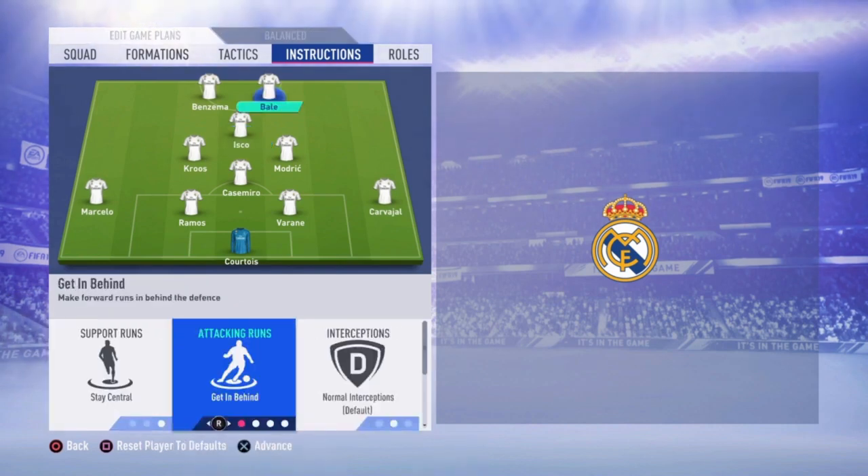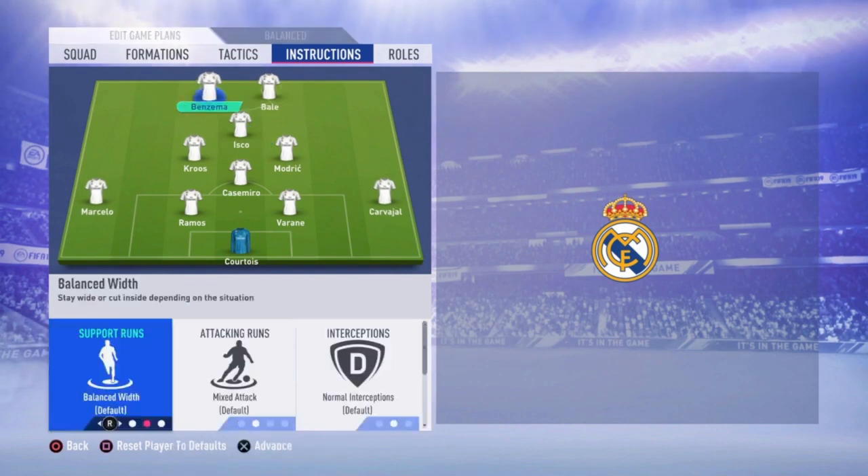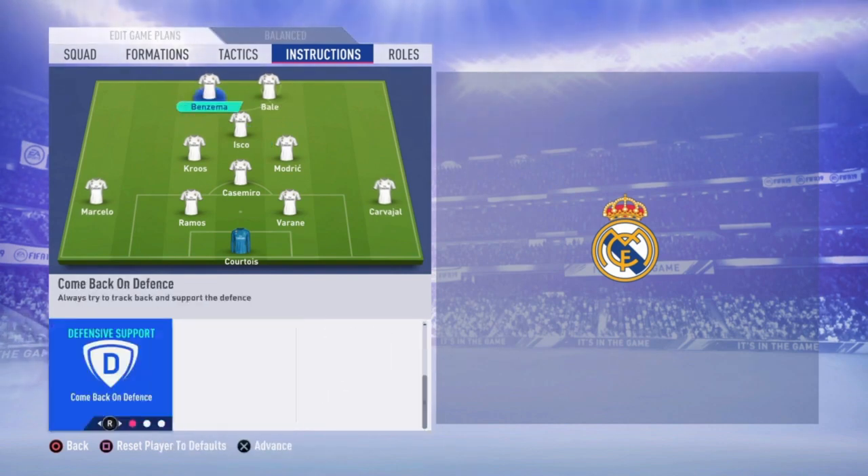For Bale: stay central and get in behind. Then we go to Benzema — he's just default, and the only thing I changed is come back on defense. When I'm playing with two strikers in FIFA, I like one of them to come back and the other to stay in front. So Benzema is the one coming back, and Bale with his pace stays in front. It's really useful sometimes for a counter attack.